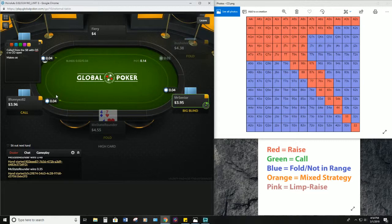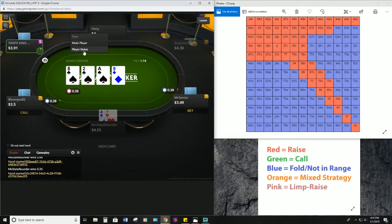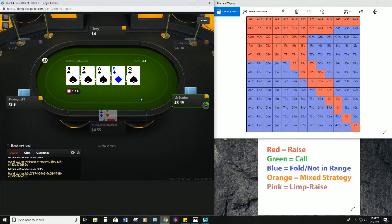It seems like we'll give Trap King a bit more of a note — let's say 'calls a wide range preflop.' And we're gonna go ahead and move him to purple. People marked as purple are people we want to play as much as possible. Eventually we'll start trying to do a little bit of game selection, which we'll get into in other videos. Go ahead and mark this new player at the table so we can start keeping track of him as well.